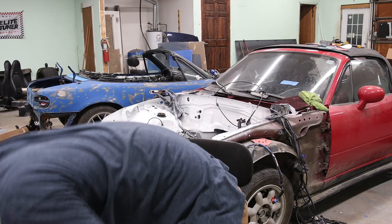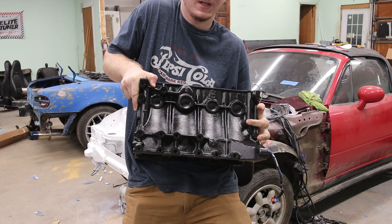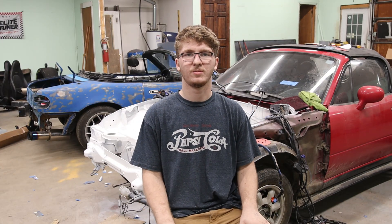Let me show you. Right there is where the oil line comes up — this is the exhaust side, so it just goes right up to your turbo. Also, I build turbo kits for 1.6 liter Miatas, so I kind of want to stick with the platform.